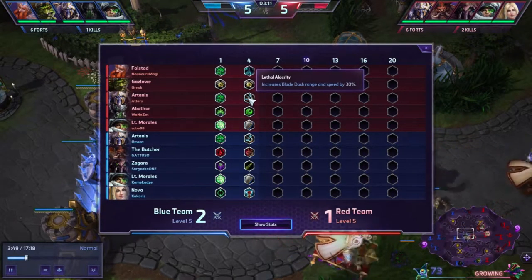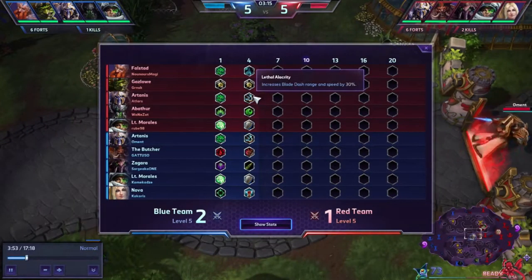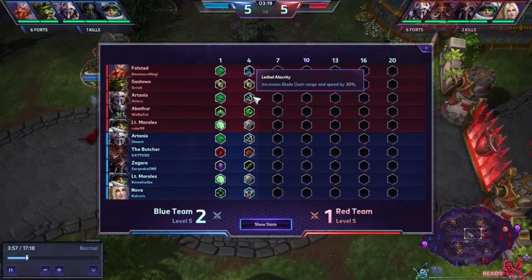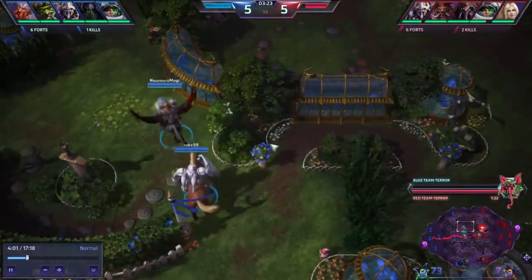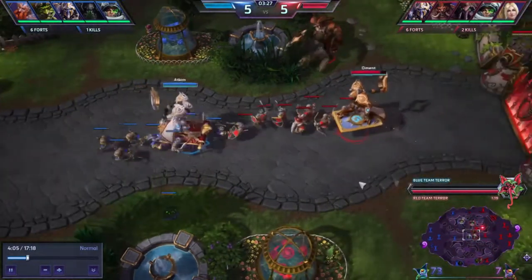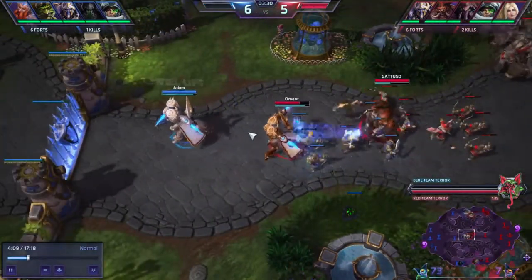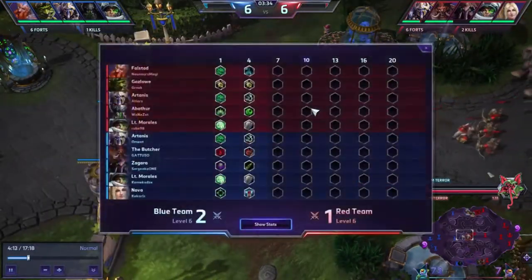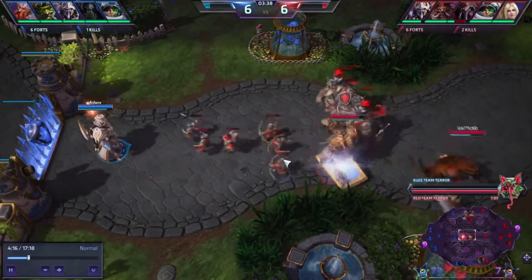Then I take Lethal Alacrity - I don't know if it's pronounced correctly, but it increases blast range and speed by 30%. I do this primarily because I want some wave clear, because the regular wave clear from Q is actually pretty bad - it deals like no damage. And it will show that this comes in handy in teamfights later on.